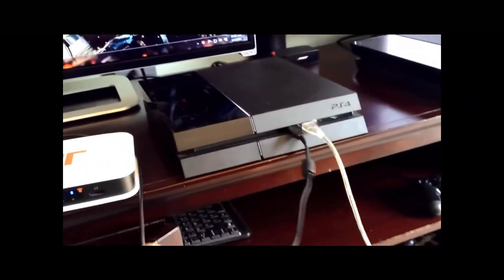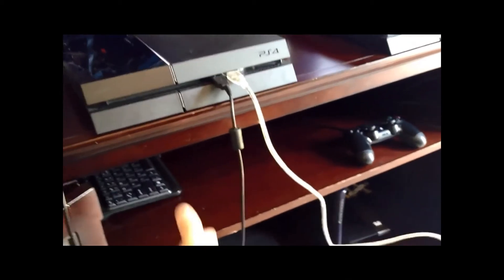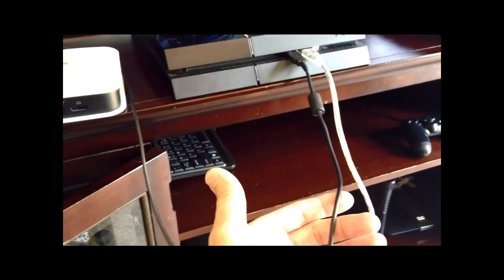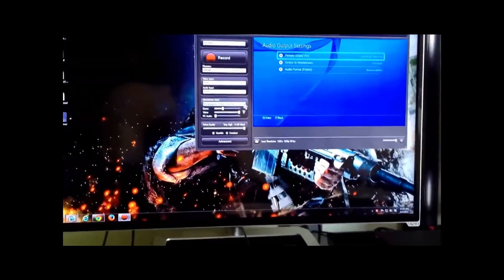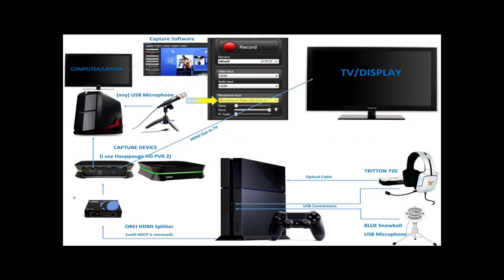One more time in review: I plug in the Snowball first — the PS4 acknowledges it as a microphone. Then I plug in the Triton headset, but I hit cancel when prompted so I don't acknowledge it as the primary mic — yet I can still hear through it. That's pretty much the basics of it. It seems complex at first, but once you do it a few times it doesn't seem as complicated. I hope this video helped somebody out — if it did, please feel free to like and subscribe. One final thing is a schematic of my setup that you can view, pause, and look at as long as you like. See you on the battlefield!